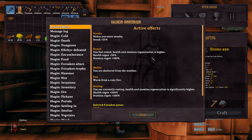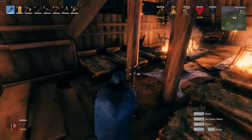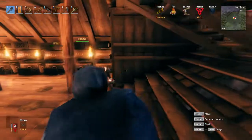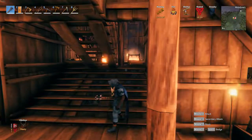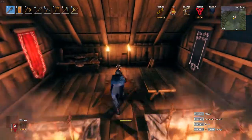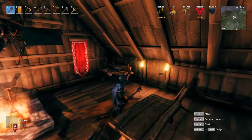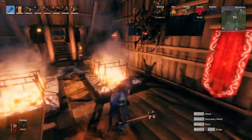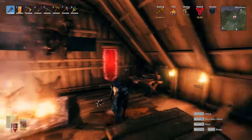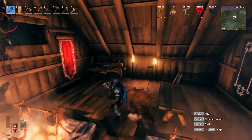When you leave the base, you're going to have a comfort level buff for a certain number of minutes. At comfort level 5, I think you have a 10-minute rested buff. Right now we are at comfort level 11 — if we walk all the way in here, you get it for 18 minutes.